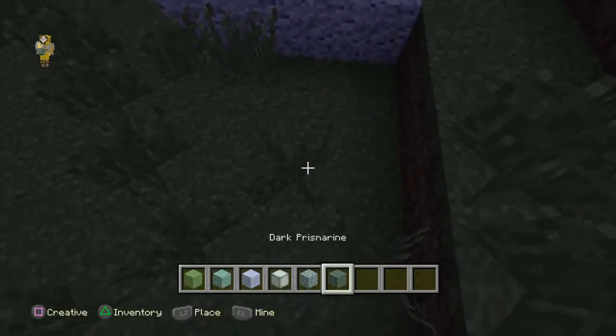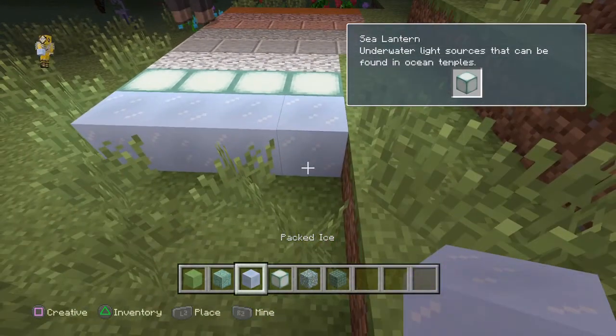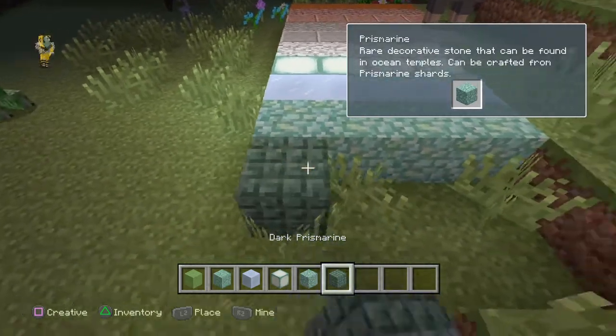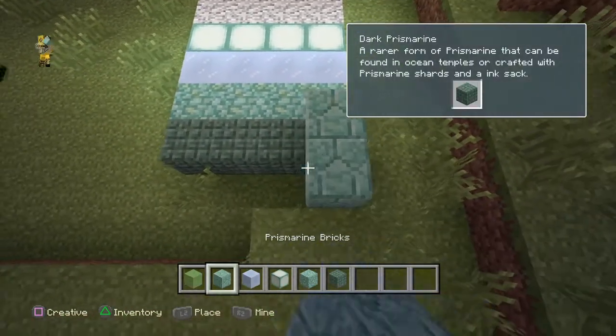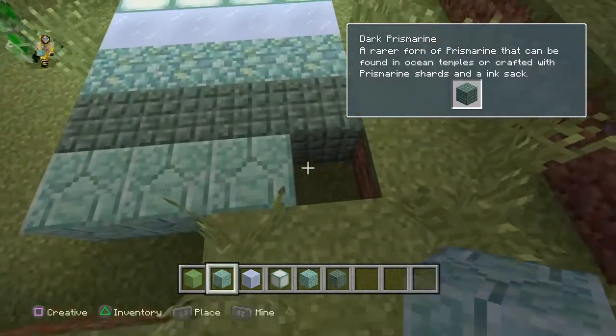Yeah, I'll show you the sea lanterns. They act like... I don't know what you call them, but it's like glow lanterns. I don't play Minecraft that much, but yeah, it's just like that. Pretty cool. I don't know what you call them. Just place these down. They're pretty cool, these blocks.